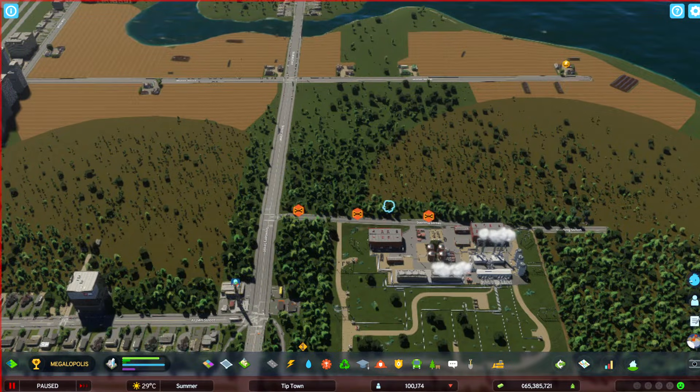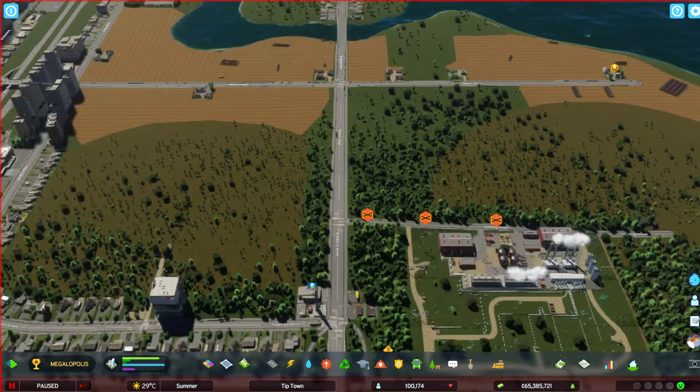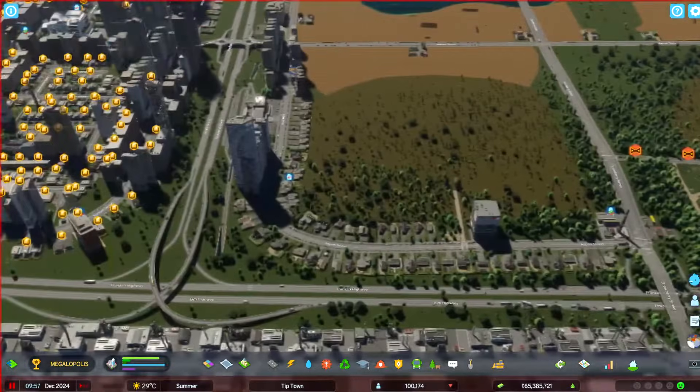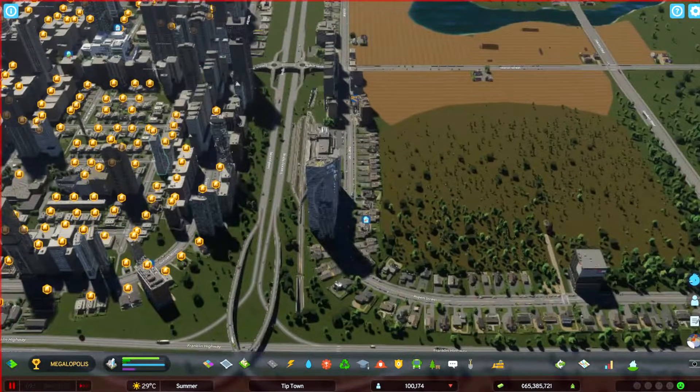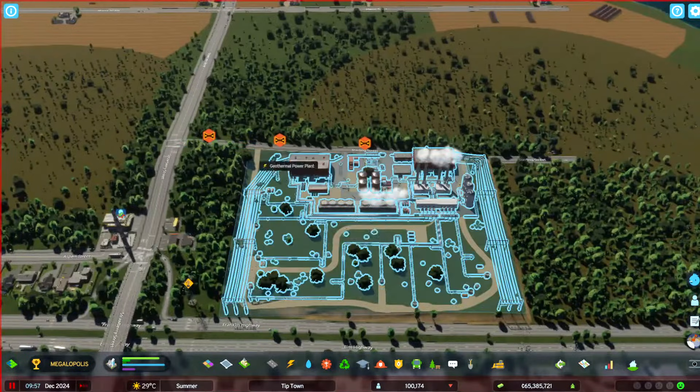Hello citizens, I'm going to show you how to fix an electricity bottleneck. This is caused by too much demand going through one spot — there's a lot of demand here, and all the power is going through this one street from this power plant.